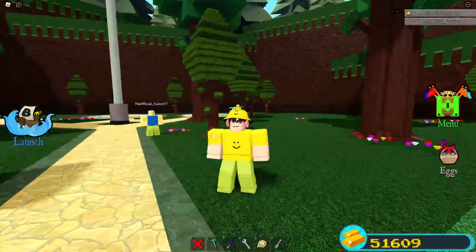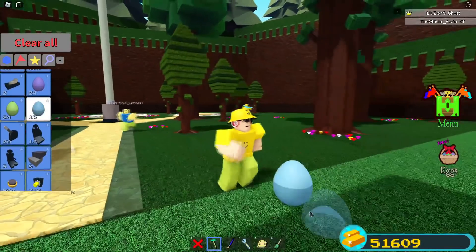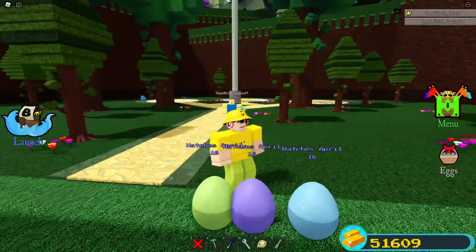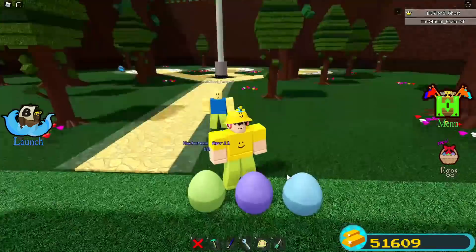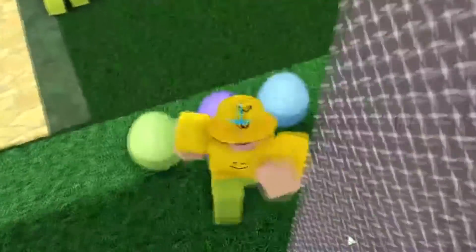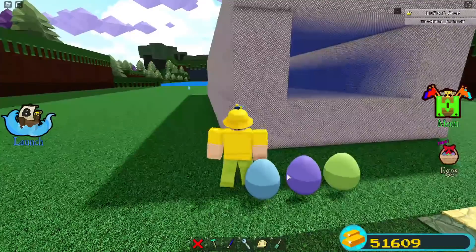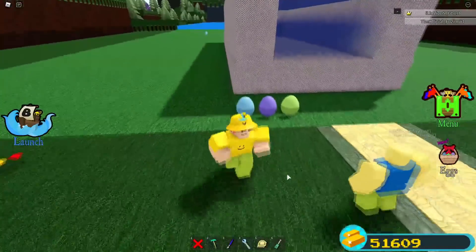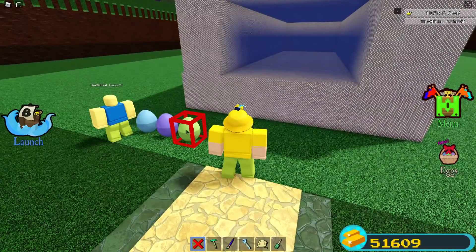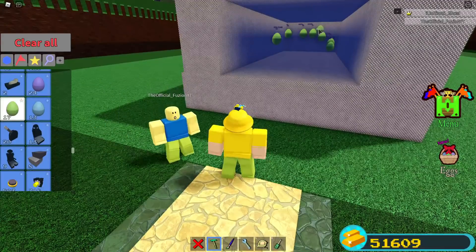So today inside of this video we are going to be taking the eggs to the end. If you guys didn't actually know, sometimes when the developer updates the game he'll hide little secret objectives somewhere. We've seen this with the soccer ball quest and also with the gingerbread men inside of the Christmas update, where if you actually bring them and attach them to your character or your boat and make them touch the chest, you actually get a reward for doing this.